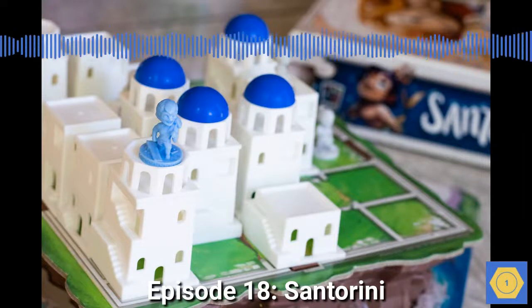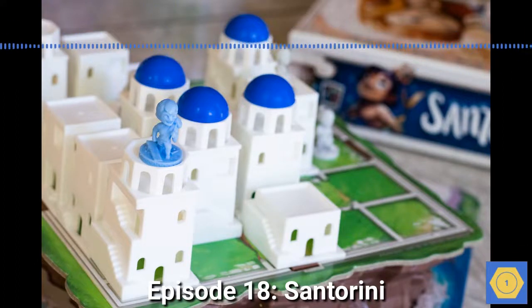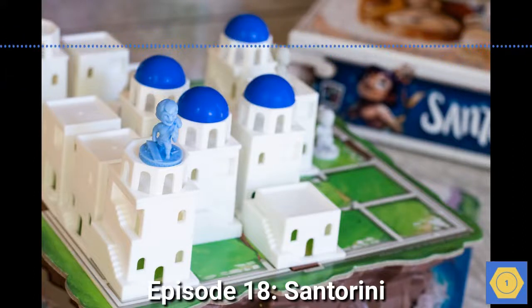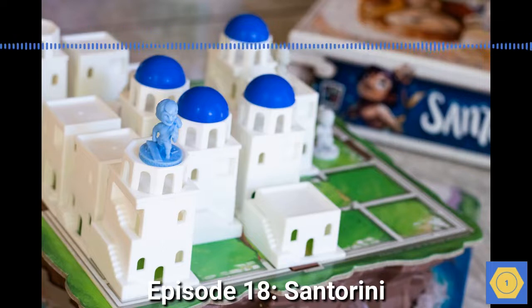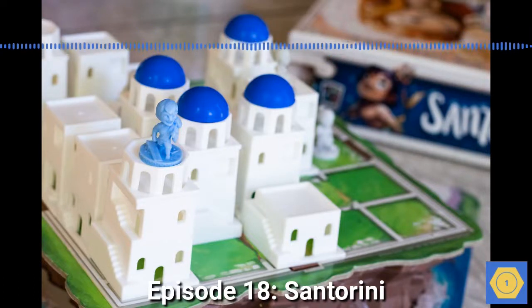There's also Santorini: New York, which abandons the Greek theme entirely in favor of building skyscrapers in New York City. I haven't tried that because, well, that's a little weird — and because the base game and the expansion have so much replayability. Building skyscrapers in New York City makes sense as a theme, but I prefer the original Santorini and its relaxing whitewashed buildings topped by bright blue domes. I can almost imagine I'm there, looking out over the Aegean Sea.